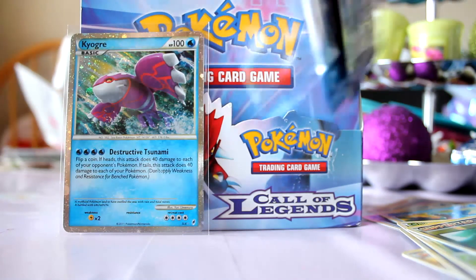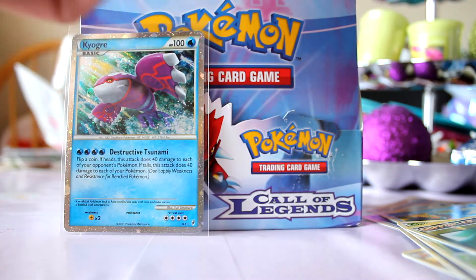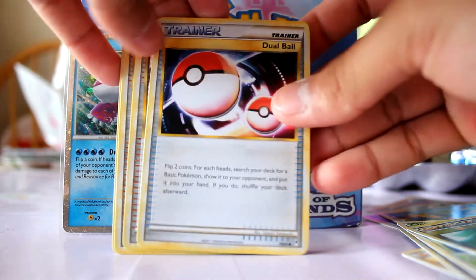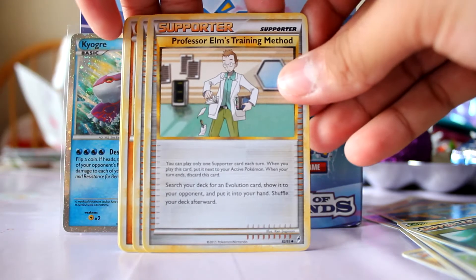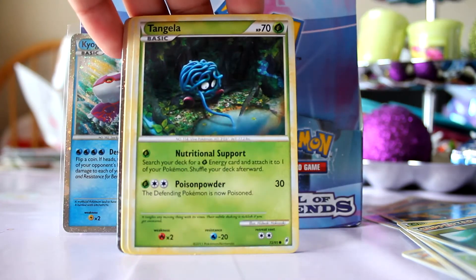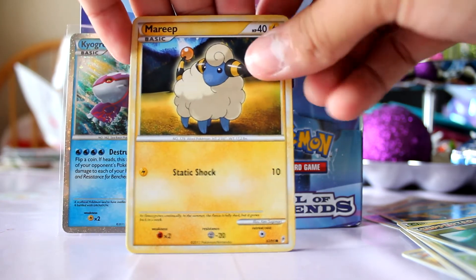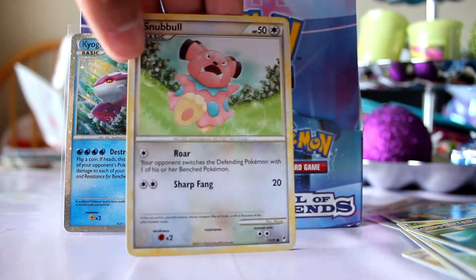Opening the last Deoxys pack. I have to open it off camera sometimes — I can't even open it on camera. Hopefully we end it with a bang. Got a Dual Ball, Professor Elm's Training Method, Cheerleader Cheer, Hitmonlee, Tangela, Marill, Slowpoke, Snubbull.